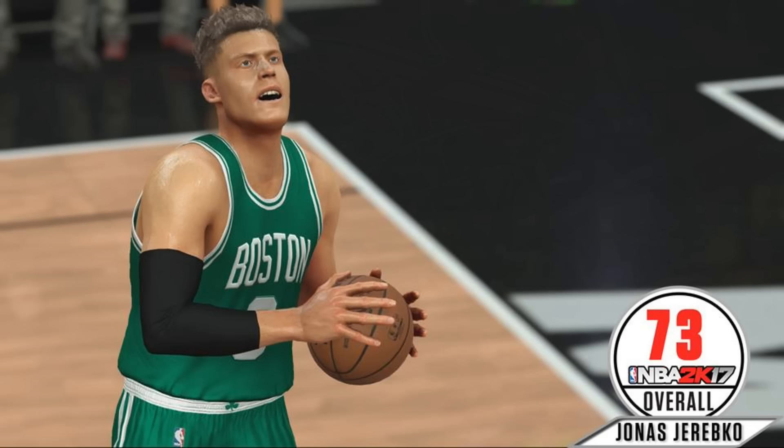We talked about the finesse style and the physical style. With Shaq you can hit them with the drop step — just pound them down low, turn around, and dunk on them. If you do that, your opponent is going to have to double, so you're going to need shooters around, and that's what the '95 Magic had in the game.